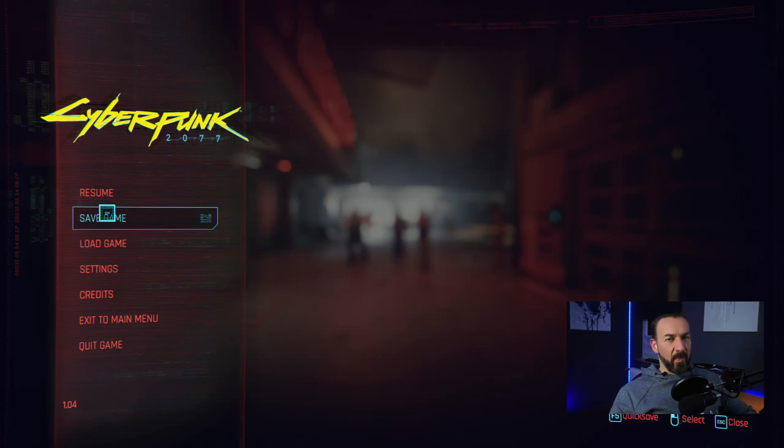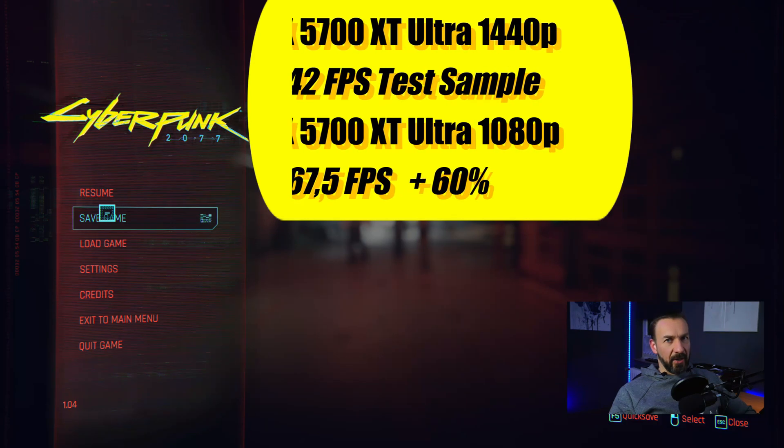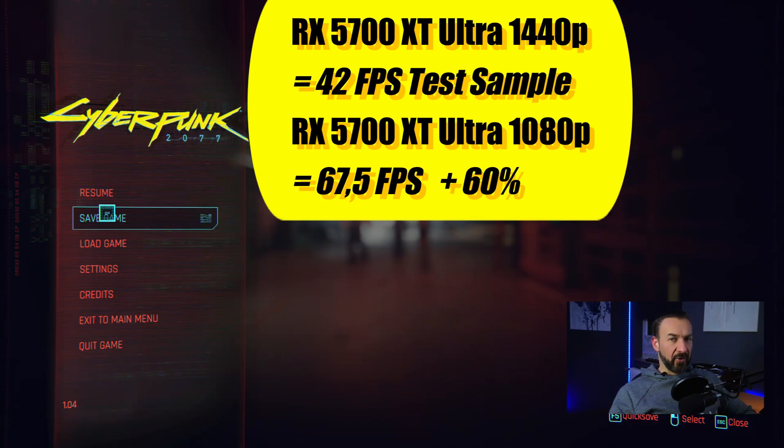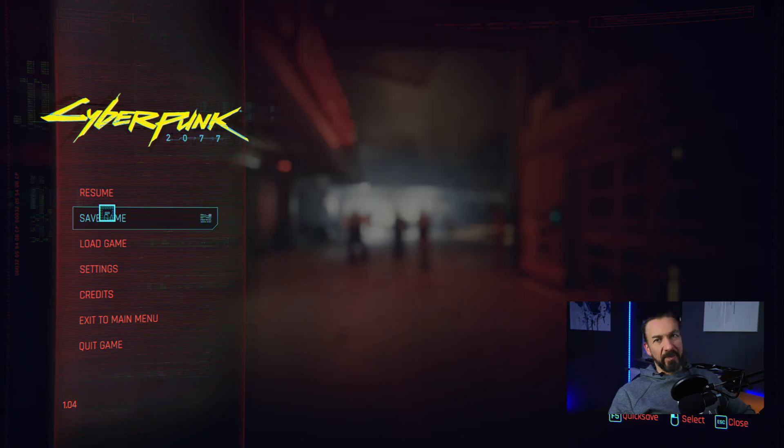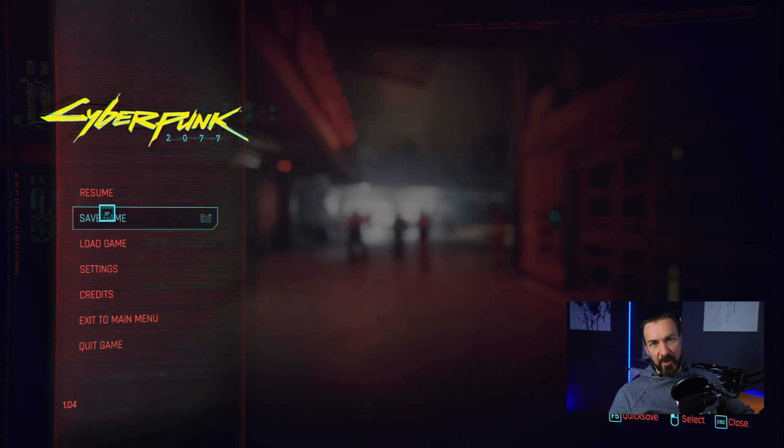One question came up: how big is the performance difference between 1080p and 1440p? For ultra settings on 1440p, this card — an RX 5700 XT — manages 40 frames per second. On 1080p the performance boost is huge: it's 60%, going up to 67–68 frames per second. For some people this might be an option — going down to 1080p, scaling up and using Radeon Image Sharpening for an experience that might be close to 1440p. I personally prefer 1440p native, but visuals are personal preference and highly subjective.